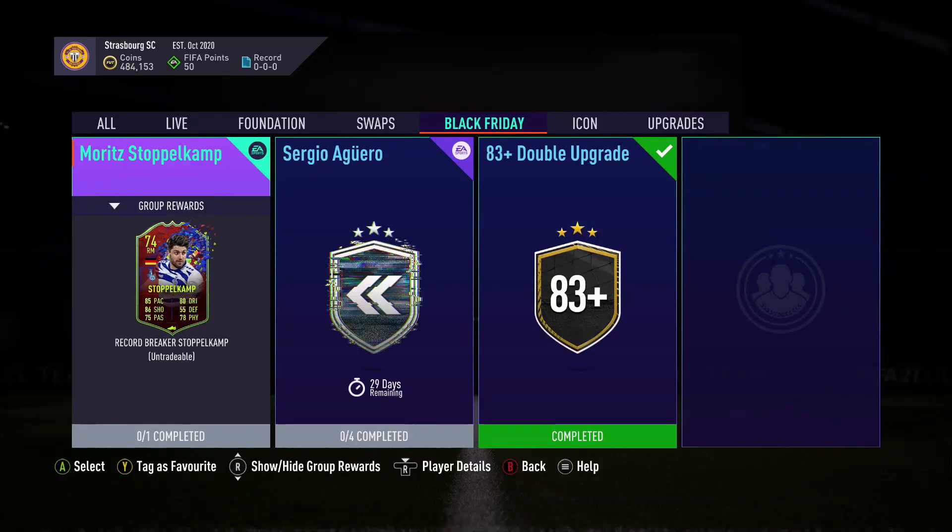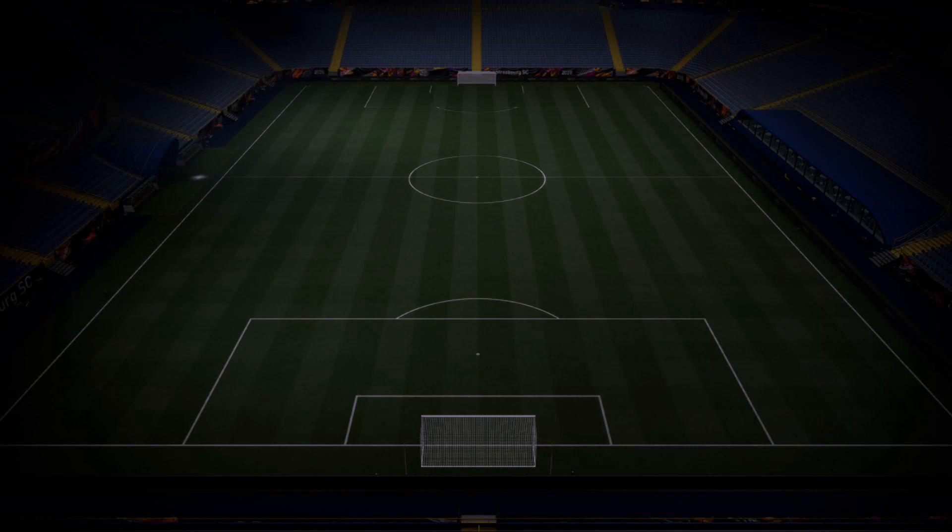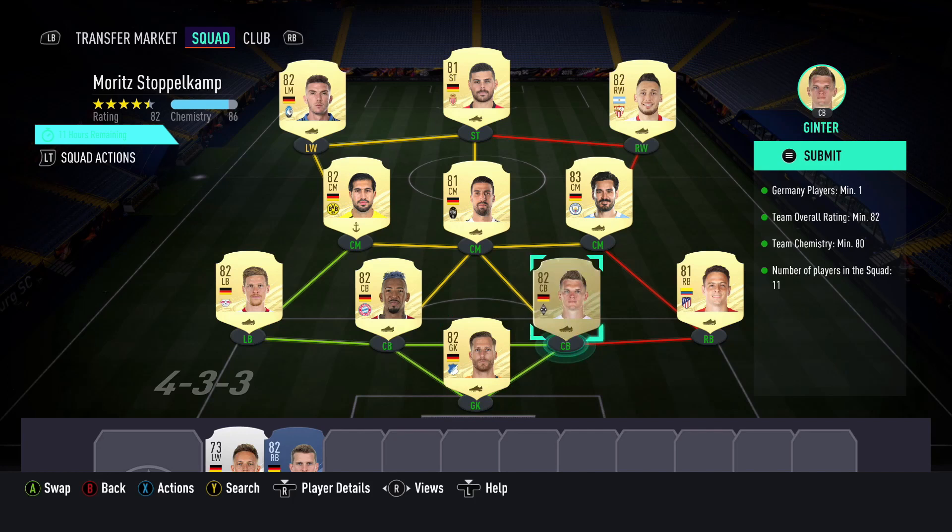What is up everybody, EA just dropped at 2:30 - they dropped this record-breaker Stompel camp. I'm gonna say that's how you say it. It's super easy to do, man. All you need is an 82 overall and you need to throw in one German. I just did a full German team besides two players, because I didn't feel like buying anybody.